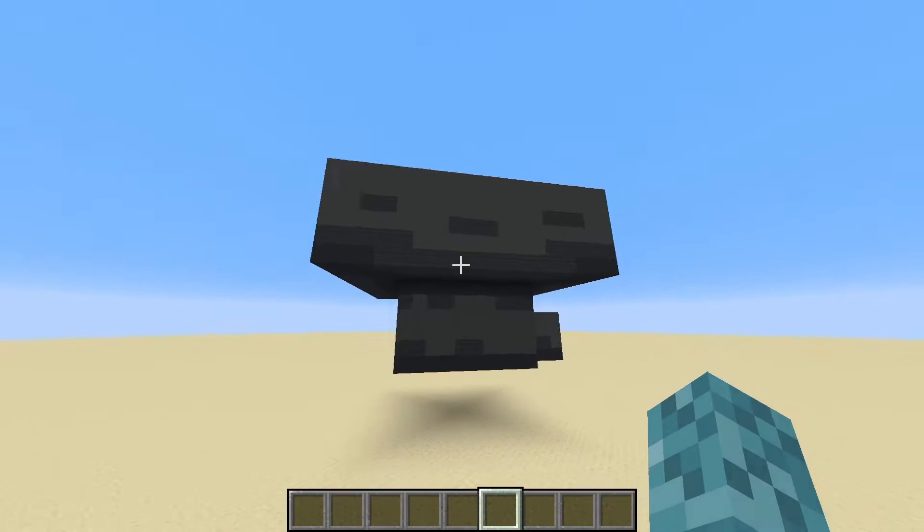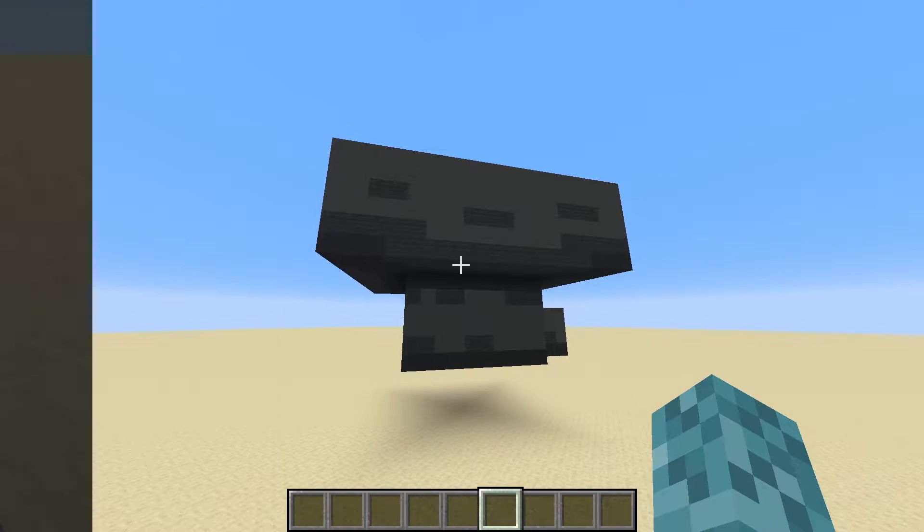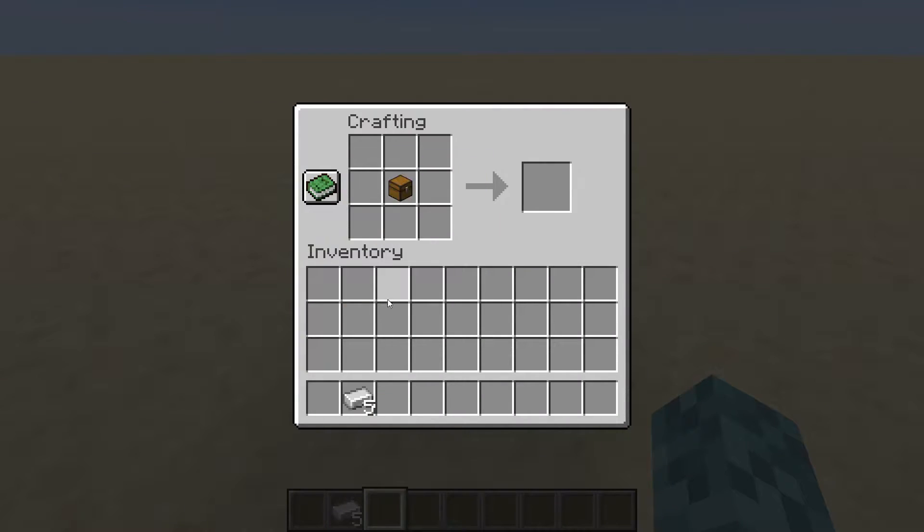So let's just start right away by getting into how you make a hopper in Minecraft. All you need to do to craft a hopper is to put your chest in the middle, and then place your iron in an arrangement sort of making a funnel shape, and you'll get yourself a hopper.